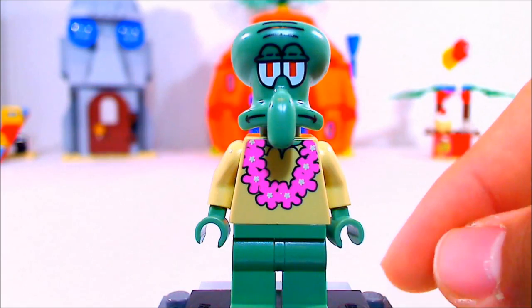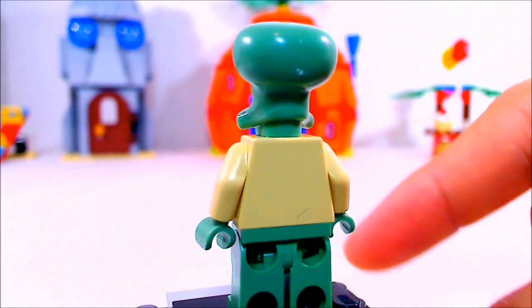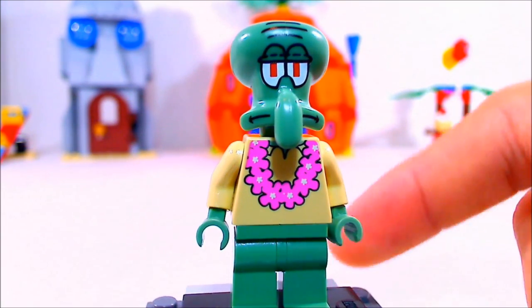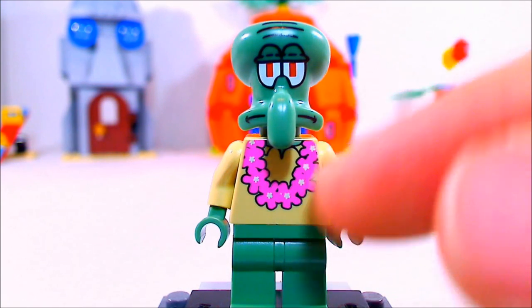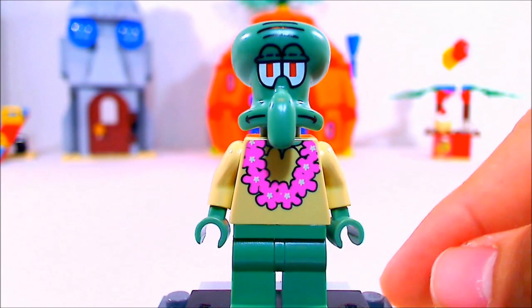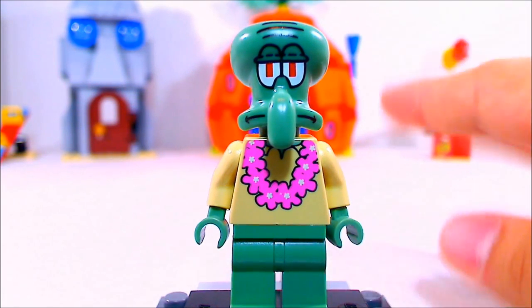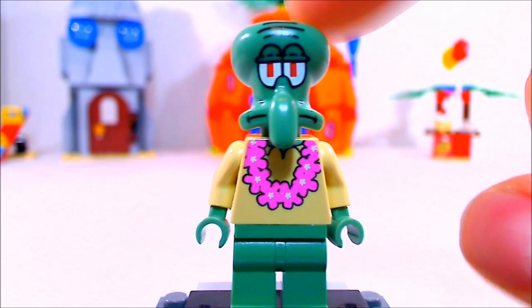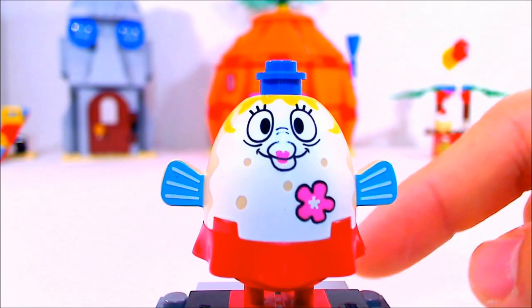We're going to start off with Mr. Mopey himself, Squidward. Of course he has a really simple top piece with his no-pants bottom — that's why he's so sad, because he's naked all the time. He has this nice pink feature on his chest because he is unique to the set. It is his party dress; he has the lei on him, and of course he has the unique mold of a head.